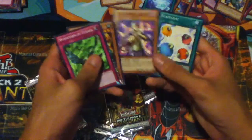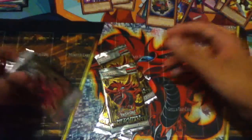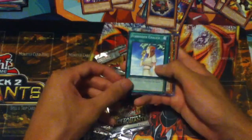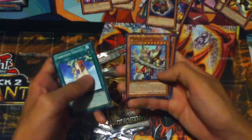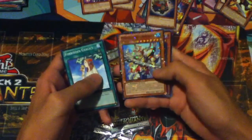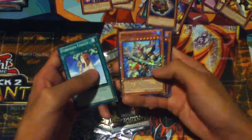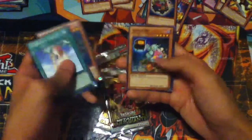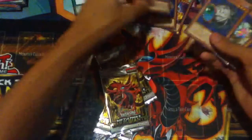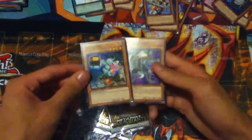Mosaic Rare Bull Breaker. Common Kai-Ku - that's nice. Can I get something good please, something worth my $20? Common Forbidden Chalice - oh yeah! Mosaic Rare Abyss Megalo - alright, freaking sweet! Black Rare Cyber Jar, Common Tardy Orc, and Common Necro Gardener. Awesome, yeah, that's awesome!